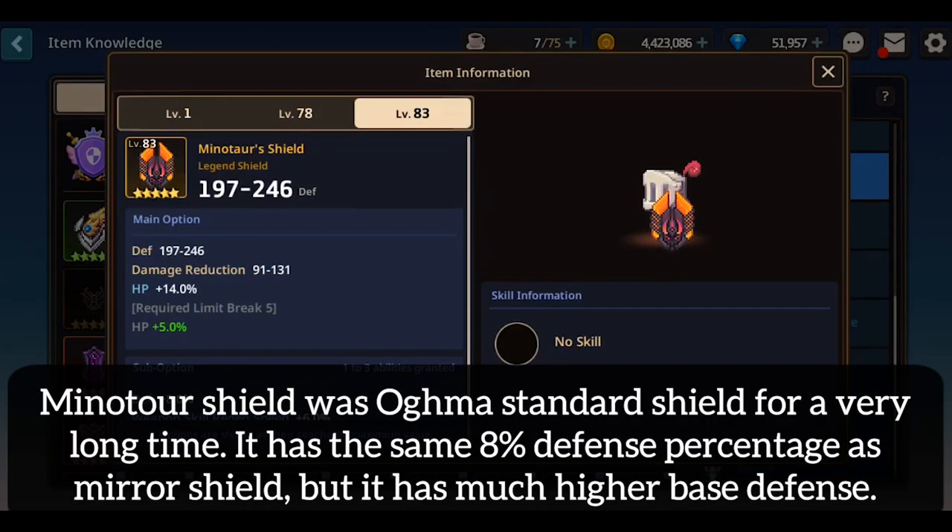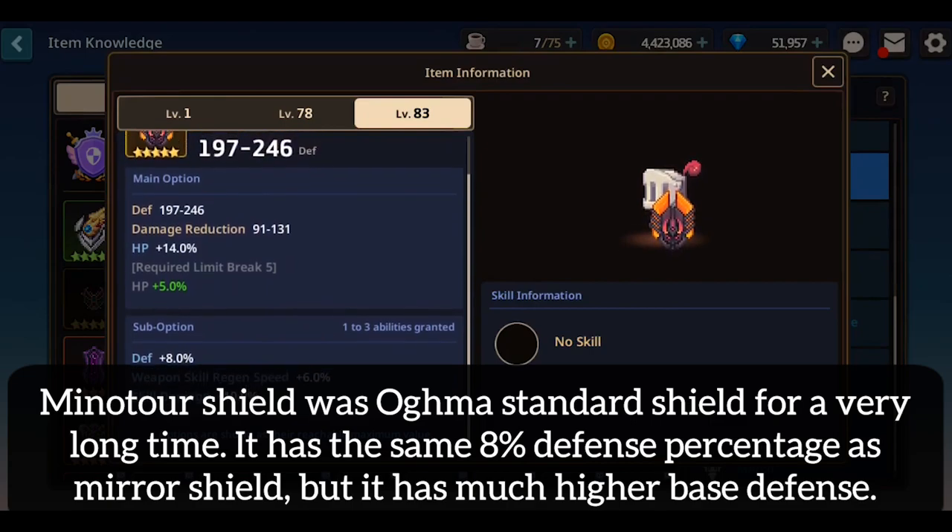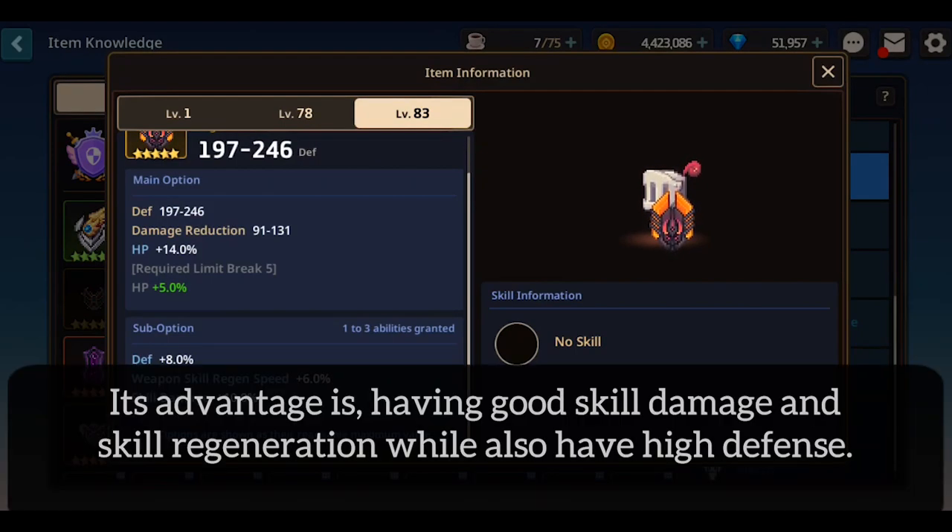Miniature Shield was Ogma's standard shield for a very long time. It has the same 8% defense as Mirror Shield, but it has much higher base defense. Its advantage is having good skill damage and skill regeneration while also having high defense.